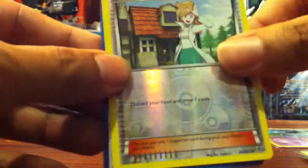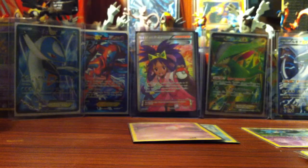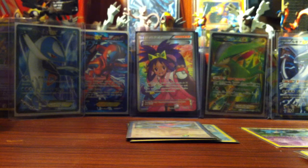For the reverse, we have Professor Juniper — nice — which is a Common. And for the rare, a Hollow Porygon Z. Nice. It's a good way to end it. Let's see the Porygon Z. Let me see the Professor Juniper.